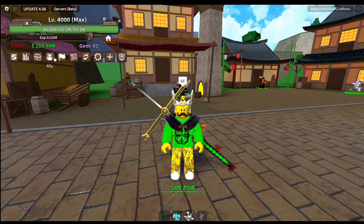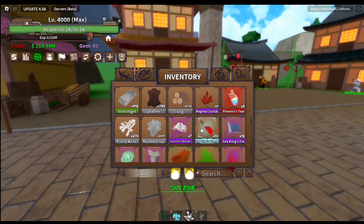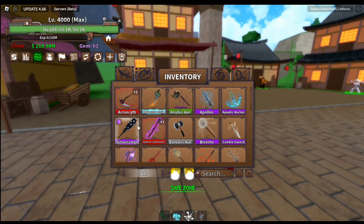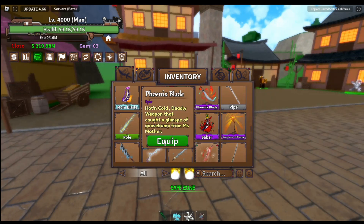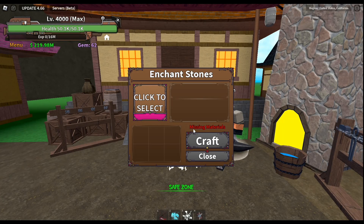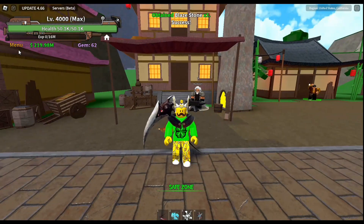I'm not too sure yet what I'm going to put it on. I think I'm going to put it on my aqua scythe maybe, or it would make sense to put it on the Phoenix Blade sword. I'll craft the stone since it gives extra damage.